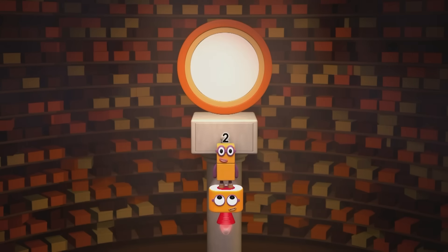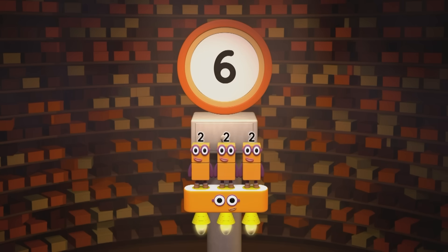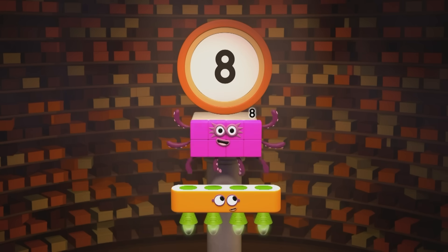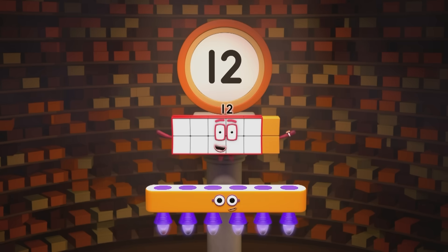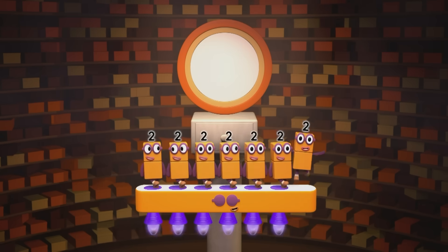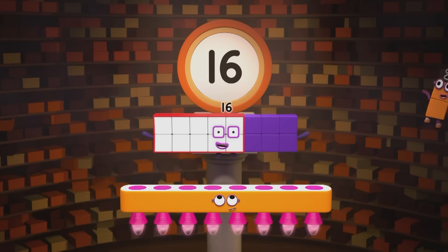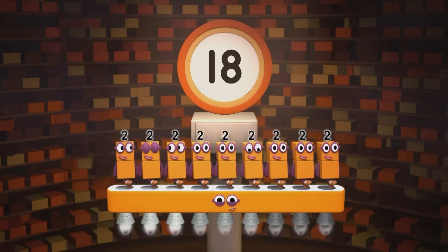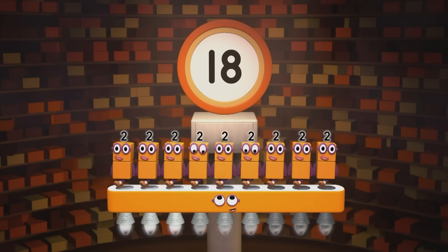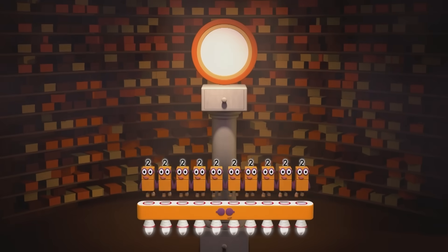One two is two. Two twos are four. Three twos are six — are you keeping the score? Four twos are eight. Five twos are ten. Six twos are twelve — are you ready for more? Seven twos are fourteen. Eight twos are sixteen. Nine twos are eighteen — that might be plenty. But why should we stop now? Reach for the top now. Ten twos, ten twos, ten twos — are twenty!